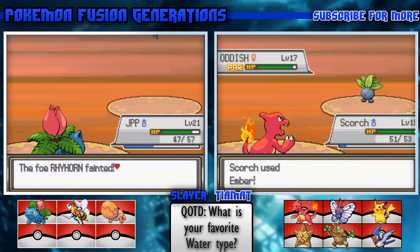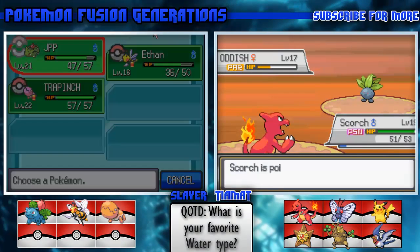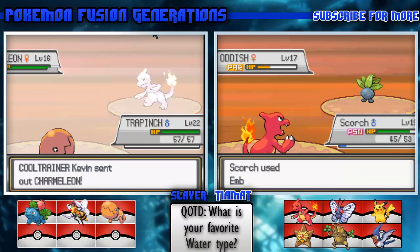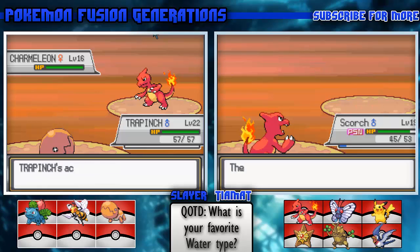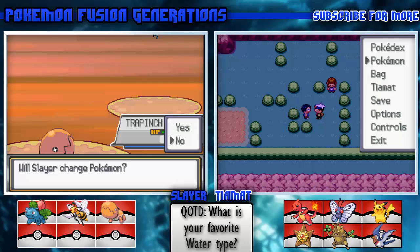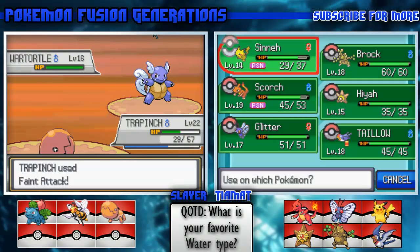I'm not used to it - after you go to your Pokemon or the bag in battle, it stays on that option. I'm used to it going back to Fight, like in the regular games. Now I have two Pokemon I have to heal from poison.